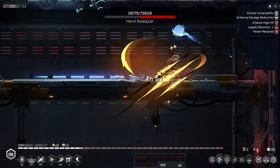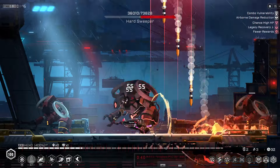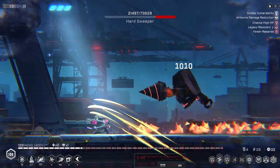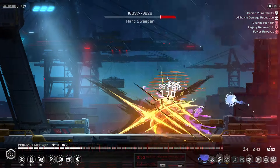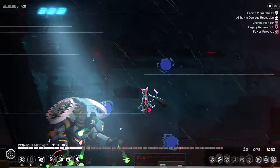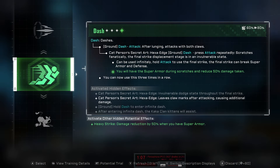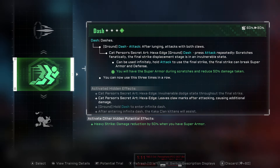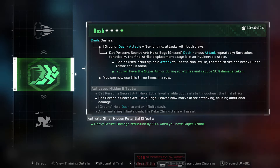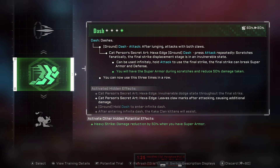I picked up an upgrade where dash attacks can now be used infinitely, and if you want to use the final claw marks, you just hold down the dash attack button. That boss went down pretty quickly. It is just a regular upgrade for dash where it can be used infinitely, and then dash and heavy strike are going to have some synergies with each other — when I get the super armor upgrade, it also gives a heavy strike upgrade where you get damage reduction during it.